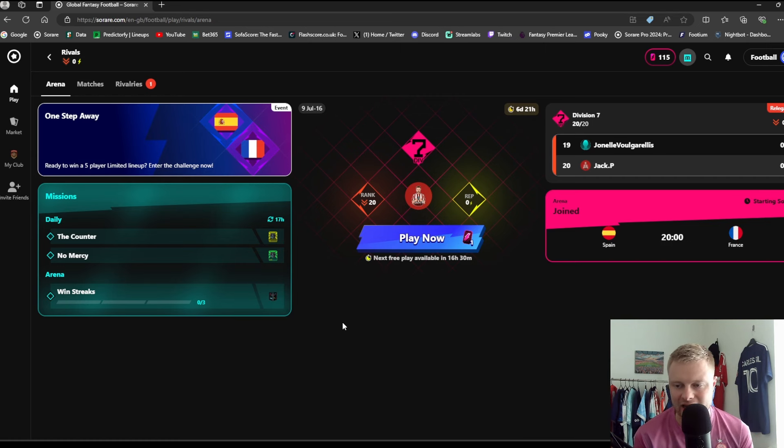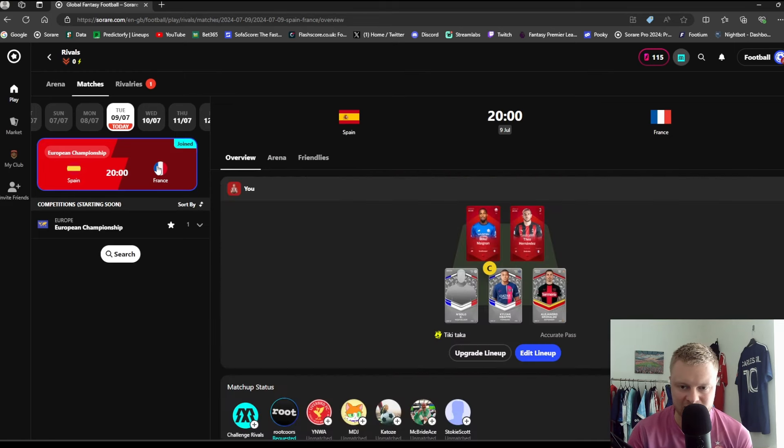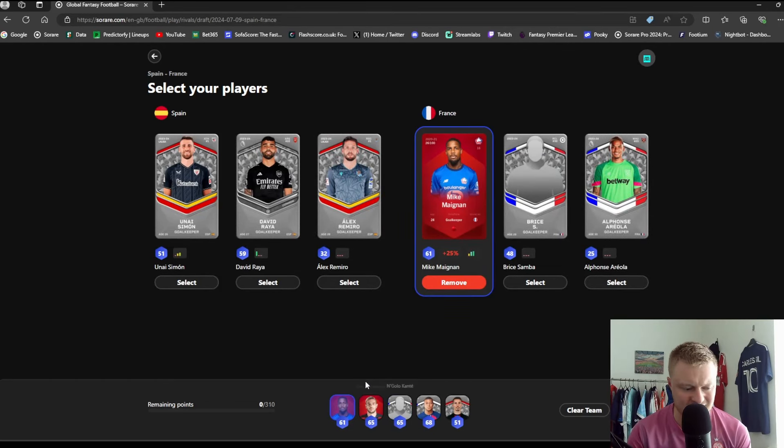I've joined a match here — Spain versus France in the Euro semi-final. As you can see, you pick five players, and that applies to the Pro version as well. You do have a points cap on Rivals, not on Pro, and it's just for one game on Rivals. On Pro you can build, for example, two Liverpool players, two Man City players, and an Arsenal player. For this Rivals match you can only pick five players from the two teams — any player, any team, no stacking rules, just a points cap.